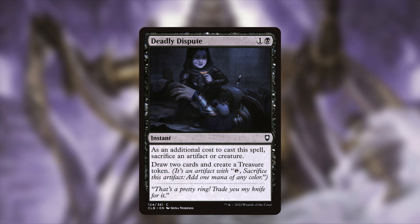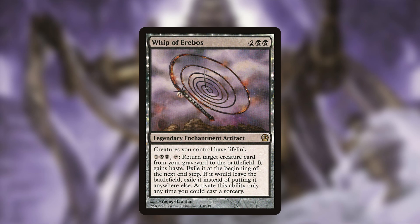For permanents: Whip of Erebos, two and two black — a legendary enchantment artifact. Creatures you control have lifelink. You can also pay two and two black, tap it, and return target creature from your graveyard to the battlefield with haste; exile it at the beginning of the next end step. This is important for two reasons: lifelink on all our creatures is powerful, and we can recur creatures we've been sacrificing for a second round of beatdown.